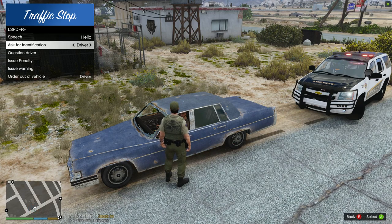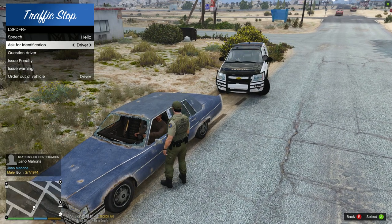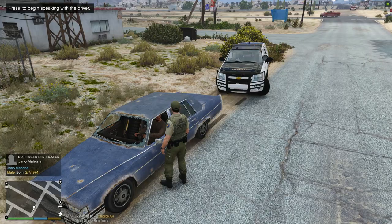Your driver's side window is broken, your windshield is broken, your rear windshield is broken, and both your passenger side windows are broken. You also have no tire on your passenger side - you're driving on rims over there. So you're definitely not road-worthy with this vehicle. Do you happen to have your driver's license, registration, and proof of insurance on you today? Mr. Mahana, go ahead and sit tight for me, I'll be right back with you.